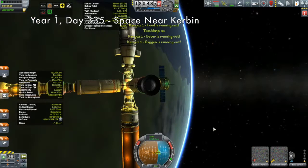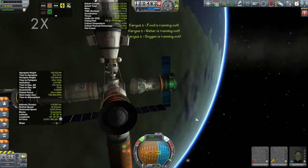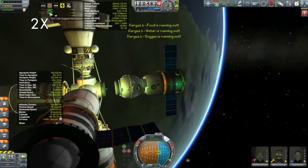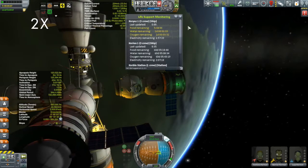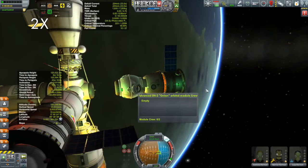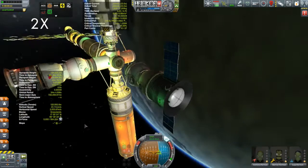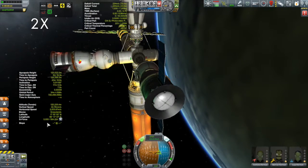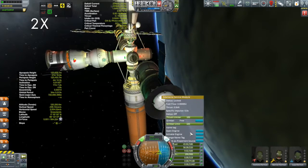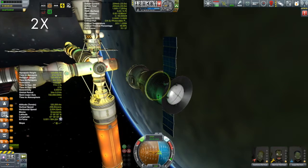We'll use a little bit of RCS to back away from the station, then turn on the reaction wheels in the capsule. They've still got a day left of life support — packed life support is giving warnings that supplies are low, but we should have them down in a jiffy. Even if things go wrong, Bill is still on the station and has a Keruse; he can go get them within a day easily.